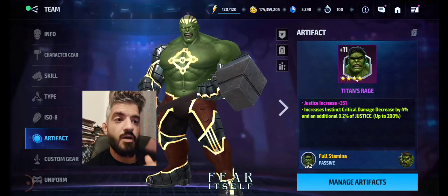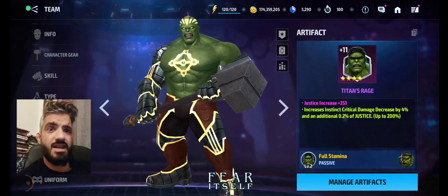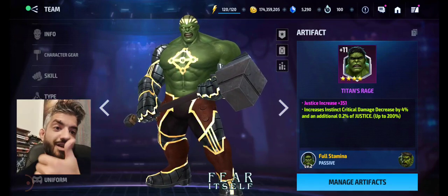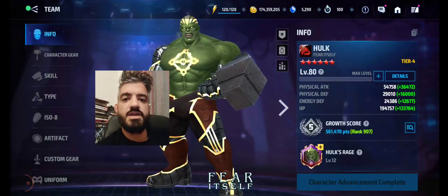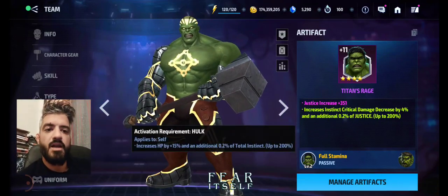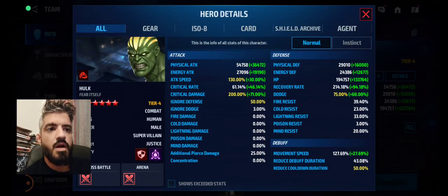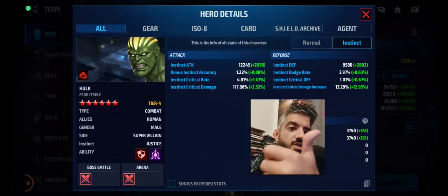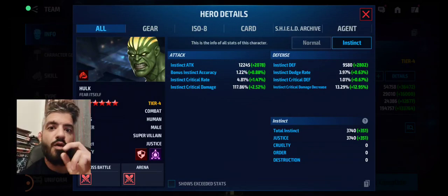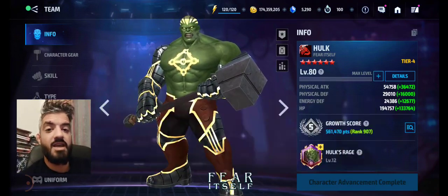I spent like four four-star quality artifacts that I wasn't using — like Blades and Ancient Ones. Even if I don't have the artifacts, it was worth getting the Justice artifact, because if you have Justice you're getting more out of your HP. It's 0.2 percent of total instinct, but as a Tier 4 you're getting more because you have like 3740 Justice, so the 0.2 of this is more than usual.